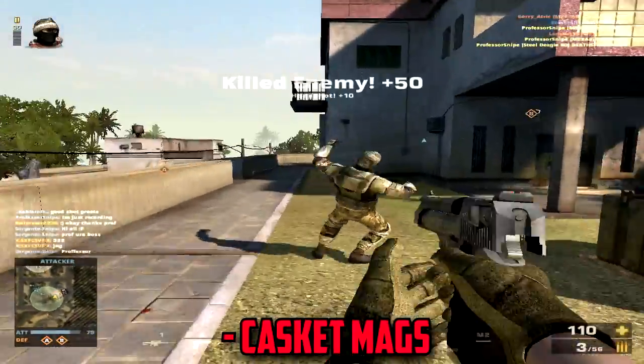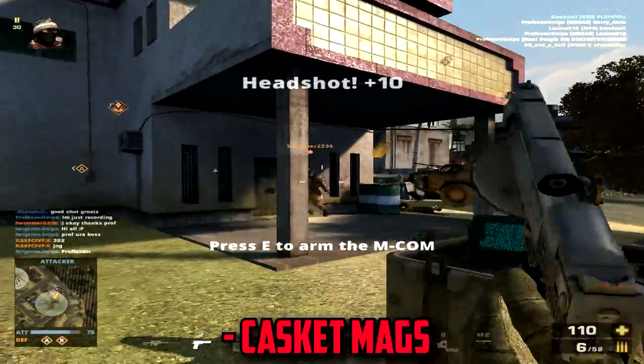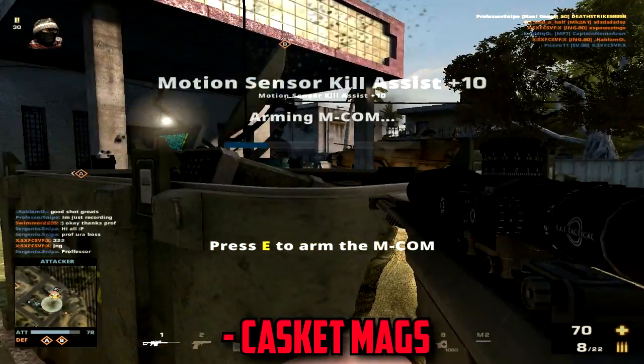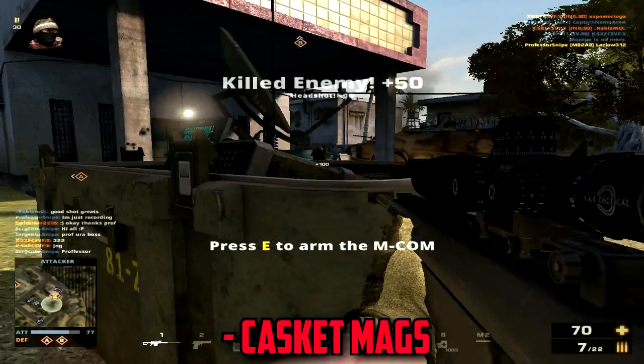Casket Mags, which gives you an additional 6 bullets per magazine, upgrading from the standard 5 shots to 11 strong and hard-hitting bullets. By adding Casket Mags, you're making sure that you never run out of bullets to hit the enemy.